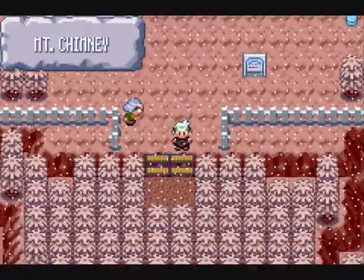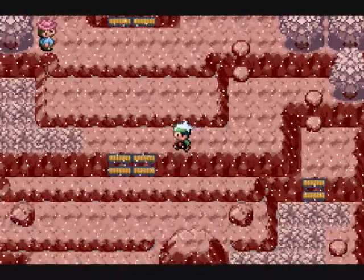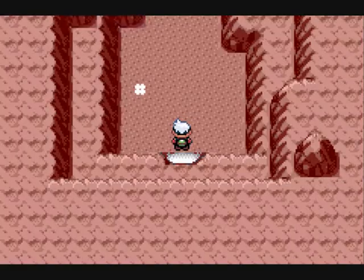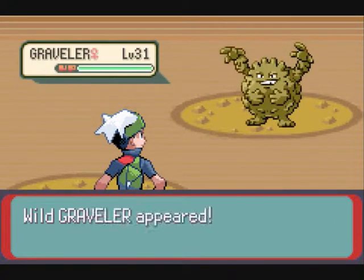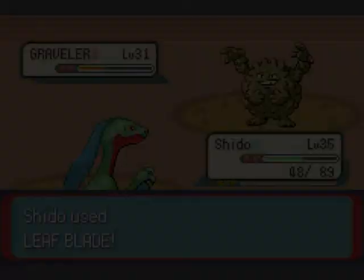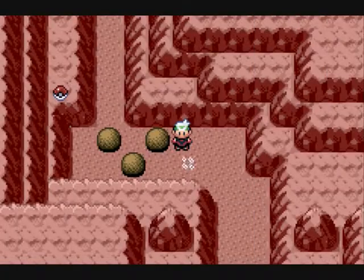We're finally here at Mount Chimney. You've got to go down from here - down, down, down. This boulder moves in response to the Magma Emblem. What's happening? It's probably Team Magma's hideout. I forgot to use Repel. Let's just kill this Graveler here. Okay, use the Repel - but we're going to cover this hideout in the next episode. See you guys later.